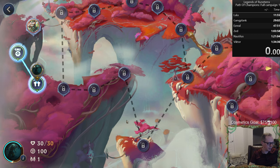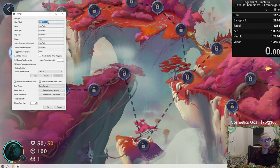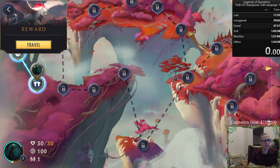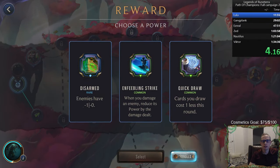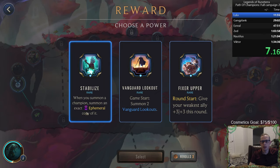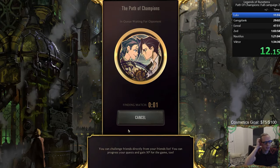Let's start the speedrun. Hopefully do about as good as last time — our Lulu run was just perfect though, so I don't expect us to be as fast on Lulu. Let's kick it off. I should change the hotkey so I don't accidentally stop the timer again — let me set this to the plus button, which I never hit. Alright, once we hit Travel we'll start the timer.